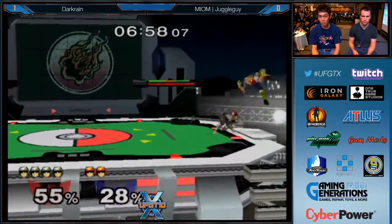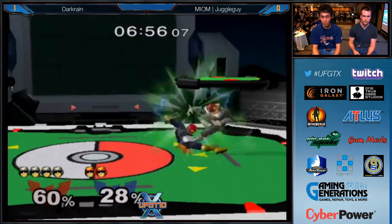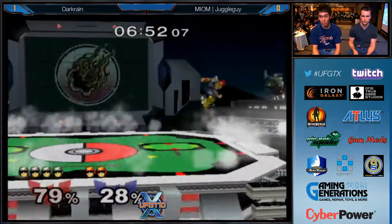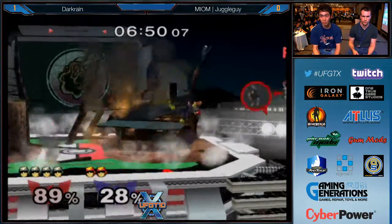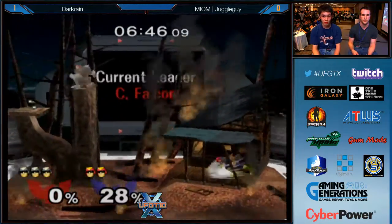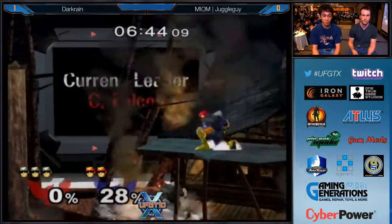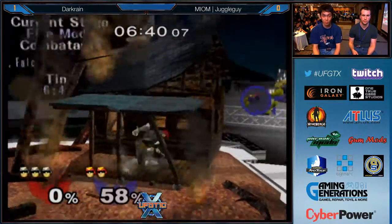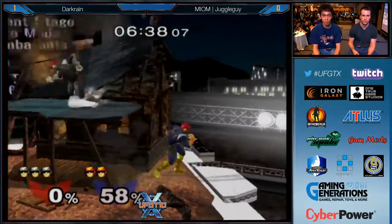Right there Juggle Guy was going for a cross-up Nair into maybe a grab or a turnaround back air. But Dark Rain timed it really well and got a dare out of shield. Does he just double-jump with the up air though? Very solid. The patience by Dark Rain, just waiting for an opportunity. There's a weird stage transformation for this matchup — yeah, for the mirror. Both of them have that wall they can tech off of and wall-jump off of as well.